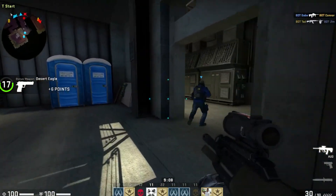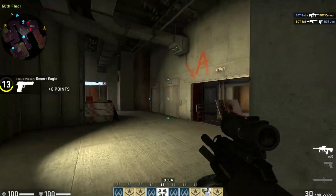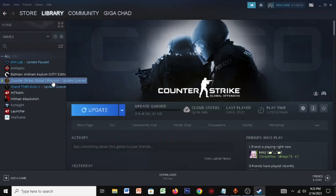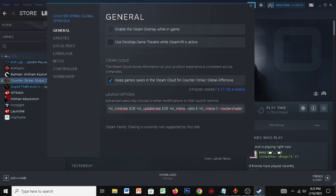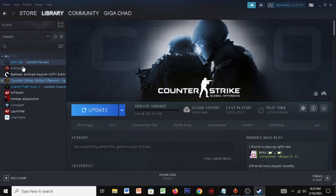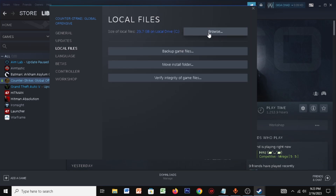Okay guys, for the first step, you want to make sure you copy my launch options, which I've provided in the description. You want to open up Steam, right-click on your CSGO, click on Properties, and just paste those launch options which I've given, and you can close it. Then again, go to CSGO, click on Properties, and go to the Local Files.